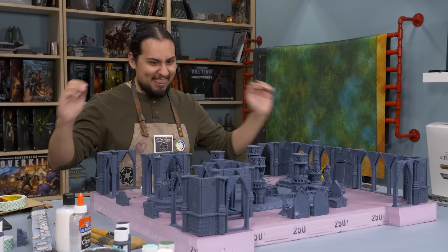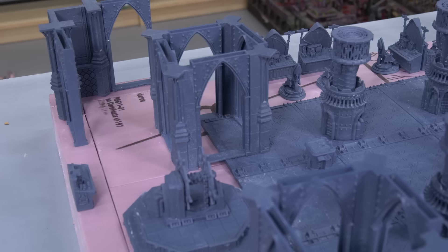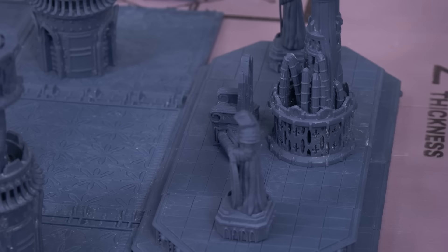I'm also a huge Star Trek fan, and most of Star Trek takes place on the bridge of the starships, so I really think it's a cool idea. This is the bridge of a grim, dark starship. This is going to be a beautiful board, and it should link up fairly well with the actual Into the Dark terrain.